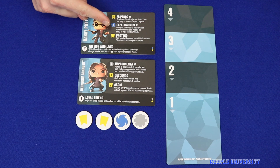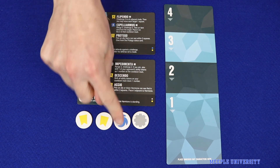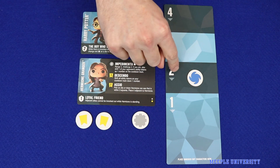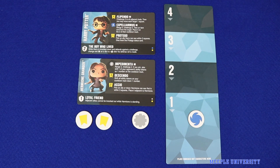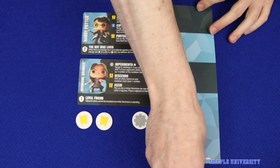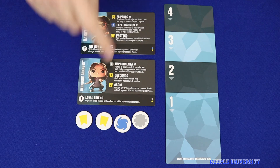Each character also has three special abilities available, and each of these shows an icon and a number. Taking such an ability costs only one action point, but the matching token must be placed on the corresponding numbered space on the cooldown track. This moves down one step at the end of each round, and returns to the player only after it has moved off the bottom of the cooldown track, placing a limitation on how frequently players can use their more valuable abilities.